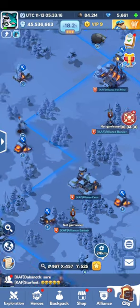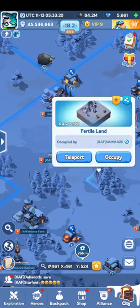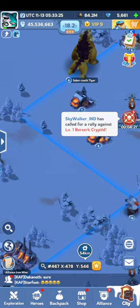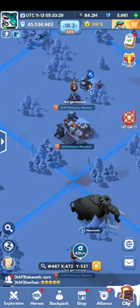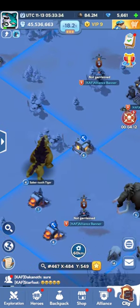What you need to do is basically build banners. These banners are what are responsible for allowing you to gain access to things like Alliance iron mines, farms, and so on. And you use these in order to get Alliance resources.